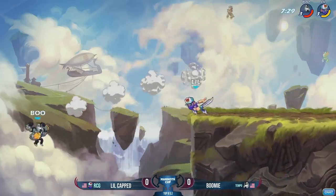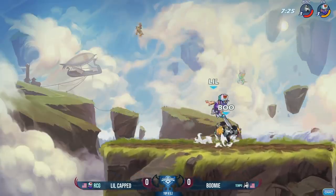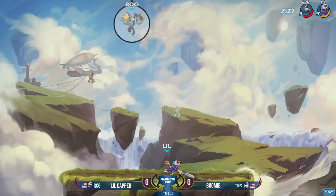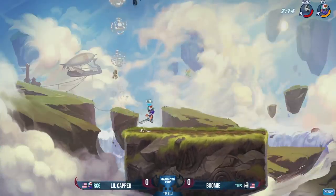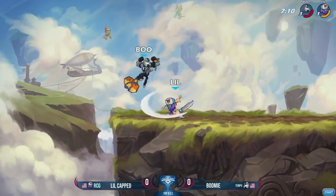LittleCapped doing a great job on this first stock, just staring Boomi over and over again. Can he get the last side? Nice recovery from Boomi, riding up the edge. He hits LittleCapped away, but LittleCapped still has stage control. One more of those will take him off the top most likely. That slider catches Boomi without a dodge — Boomi went for that gravity-canceled down light on gauntlets, and LittleCapped was able to get just over it for that punish.